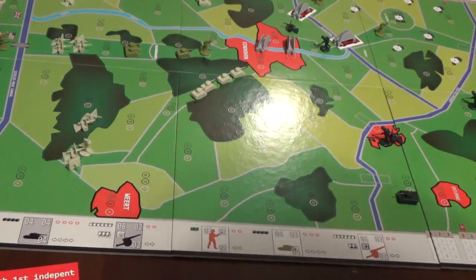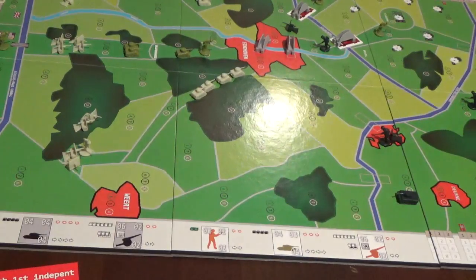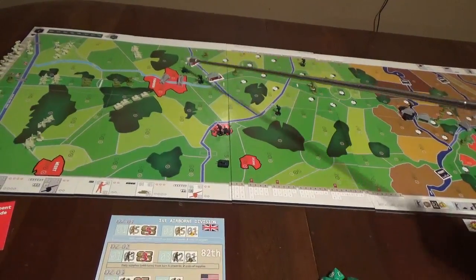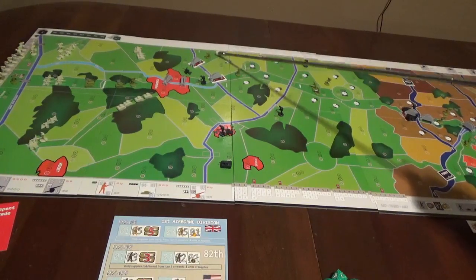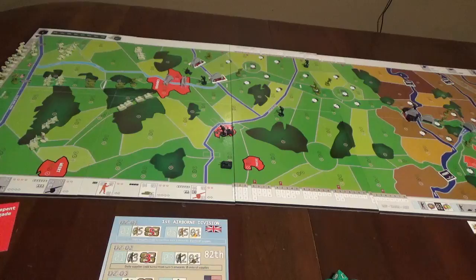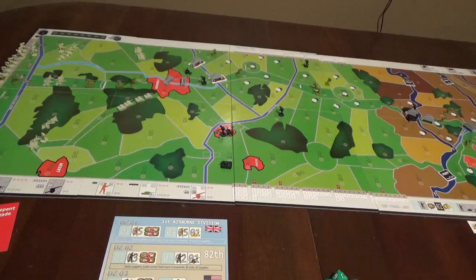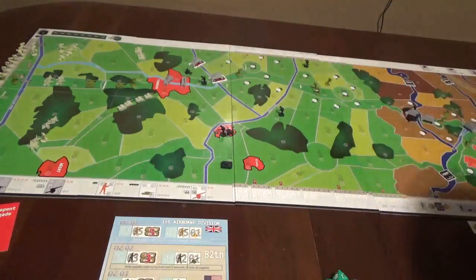Now let's look at the German artillery. I'll take this German artillery piece and fire at this Allied unit at the end of the bridge to try to prevent them from defusing the charges. They only get three shots — rolling for six or less: eight, eight, seven. That's very bad artillery. The second piece was kinder: two and five, so there's a chance of destruction. The hit dice came up four and seven — so those Allied guys are lost.